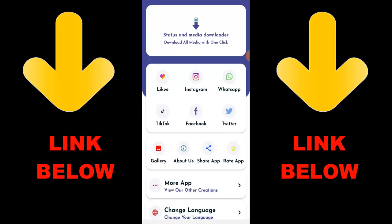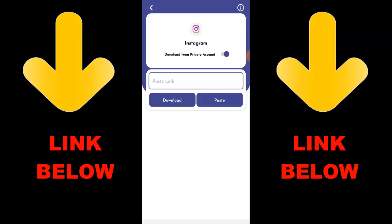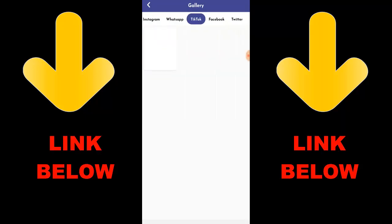All in one click. Just download the app, copy the link of whatever you want to download, go to the app, and paste the link. Get any videos or pictures you want from any platform. Check out the channel link below to get the app — it's great because you can download any videos or media you want. Once you download the app, you'll see everything downloaded right there. That's it guys — it's called Status, your media downloader. Download everything you want in just one click.